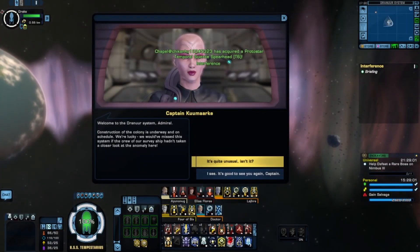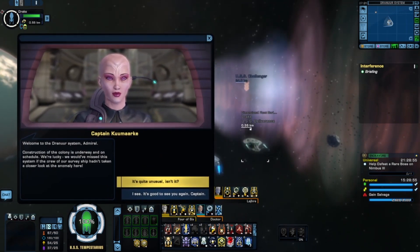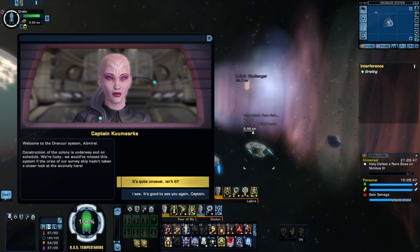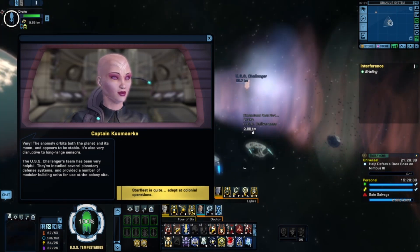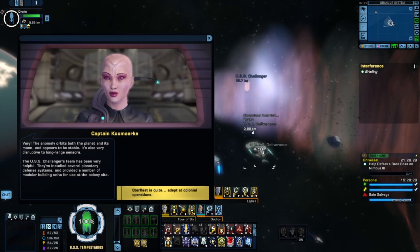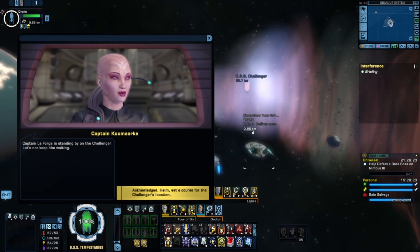Welcome to the Draeneur system. Construction of the colony is underway and on schedule. We're lucky — we would have missed this system if the crew of our survey ship hadn't taken a closer look at the anomaly. The nebula orbits both the planet and its moon and appears to be stable. It's also very disruptive to low range sensors. The USS Challenger's team has been very helpful — they've installed several planetary defense systems and provided a number of module ability units for use at the colony. Captain, the Forge is standing by on the Challenger.